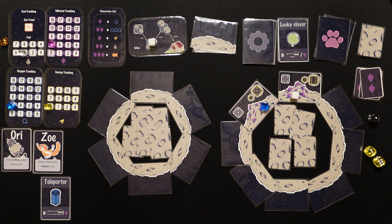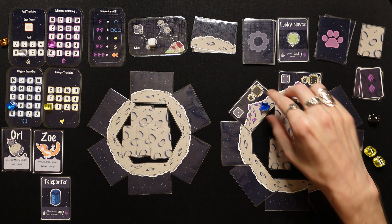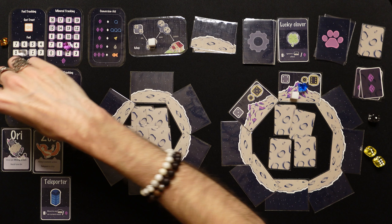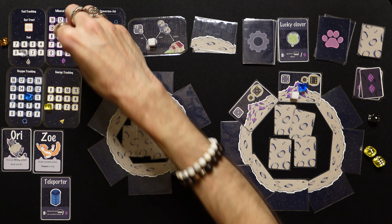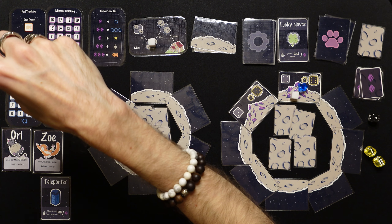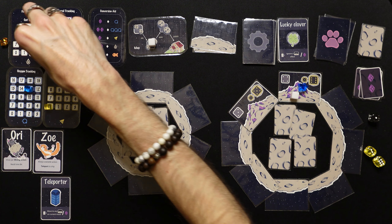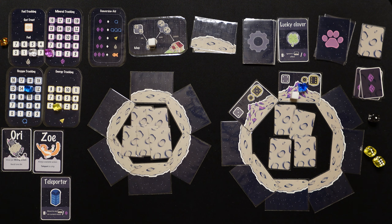We use Zoe's ability to teleport to the ship and convert: two minerals into three oxygen (up to ten), two more into three more oxygen (up to 13), then two into fuel, and one into energy. We're working hard to balance our resources.